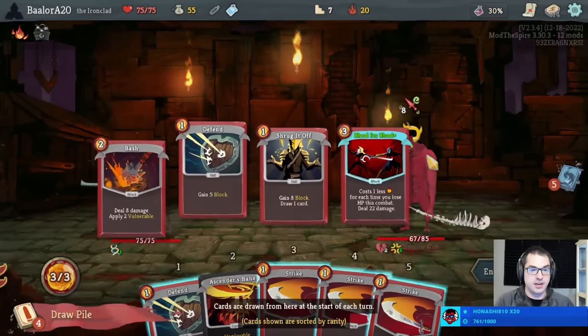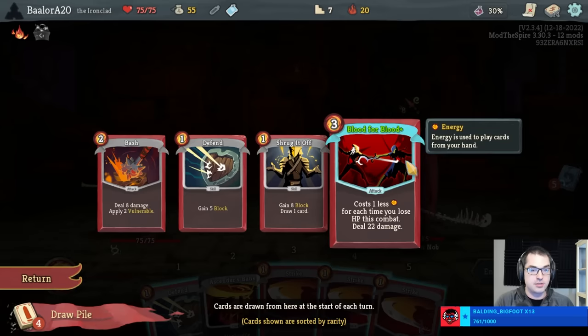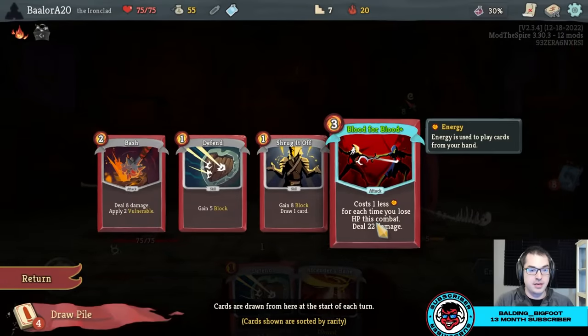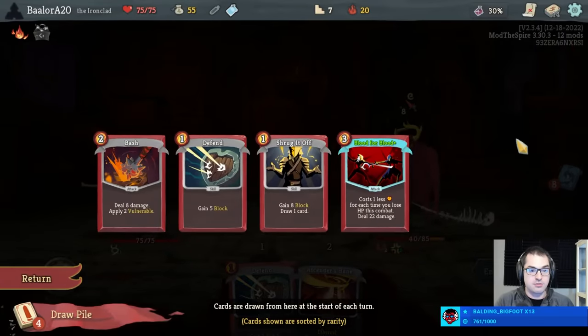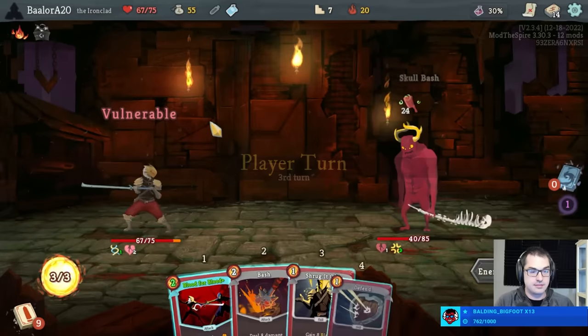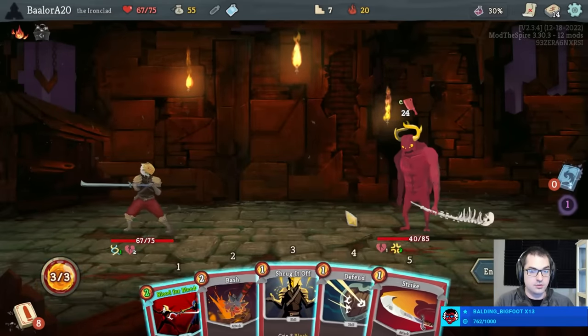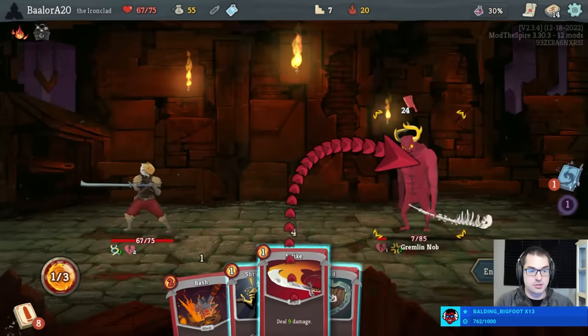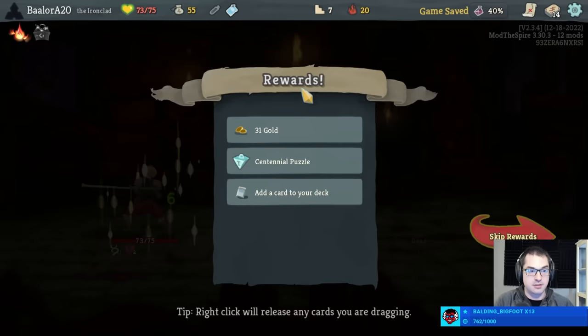Three Strikes is fine. We get hit — that means Blood for Blood is two cost next turn, and the Vulnerable is still up. This will deal 33 damage, so if I draw another Strike, we actually just kill. Easy peasy — Gremlin Knob dispatched. We're only minus two health just defeating the Gremlin Knob. We did lose a Potion, but whatever.